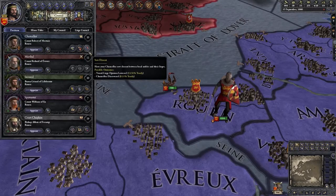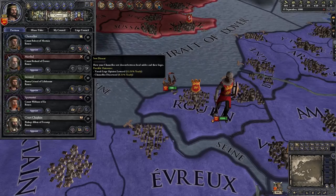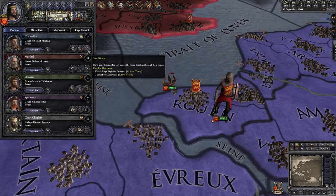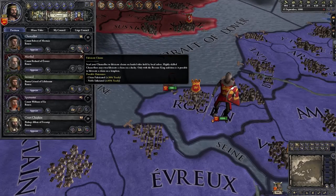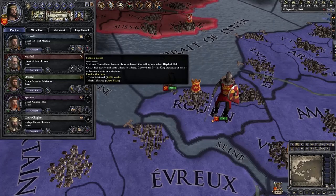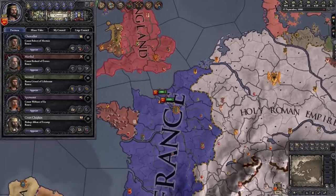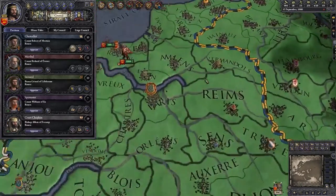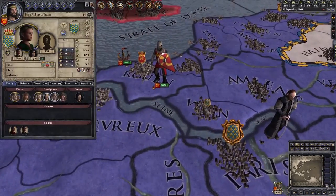And Sow Dissent, which can be used on a vassal of a top-level liege to discredit their liege in their eyes and perhaps encourage them to revolt. As a Christian ruler you're probably going to be using this guy most of the time to fabricate claims for war. But since we're playing as William the Bastard and we already have a claim on the whole of England, we're going to send him to improve relations in Paris with our current liege, King Philippe.